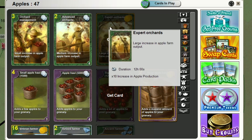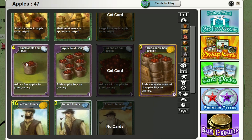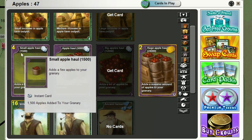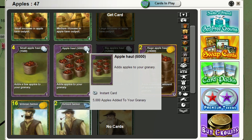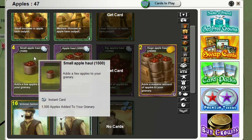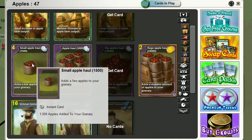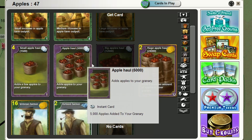If the game is ending and you're going to start another server, you can pile up these low-level cards. This one triples the amount of apples you produce, this one makes it times five, and this one makes it times ten. Then here we have bulk cards — the same story: you can't use these advanced cards at the beginning. This one gives you 1,500 apples, this one gives you 5,000 apples, and this one gives you 12,000 apples.